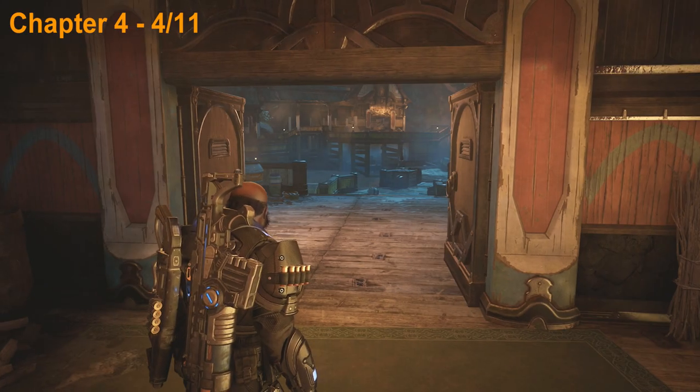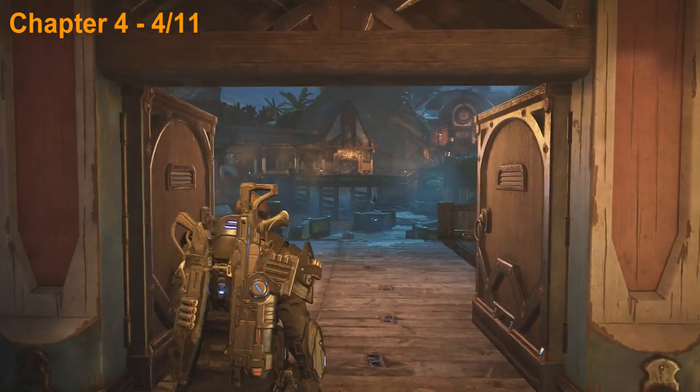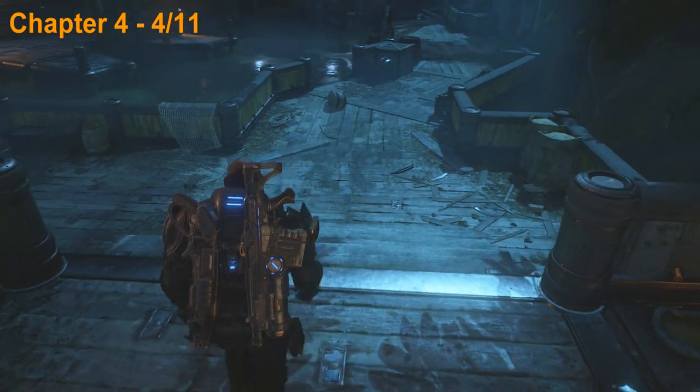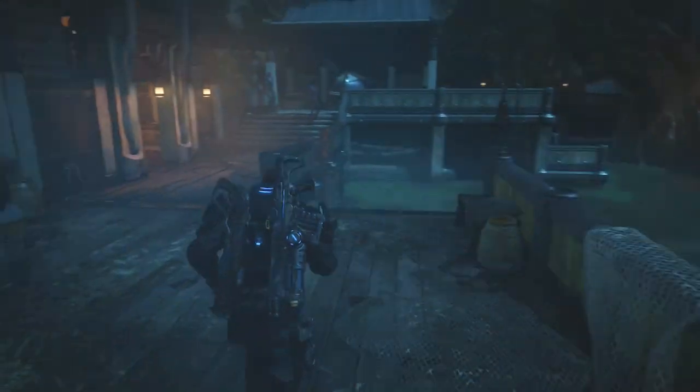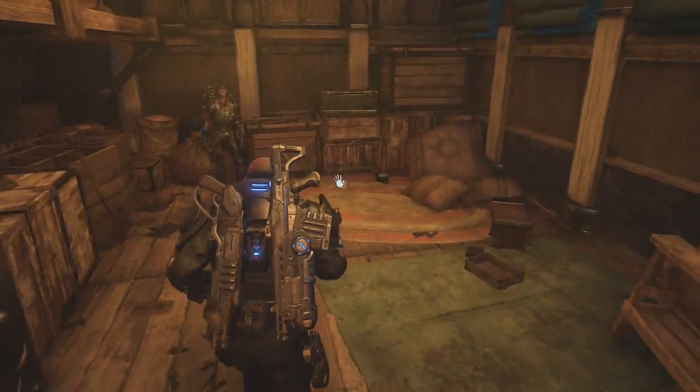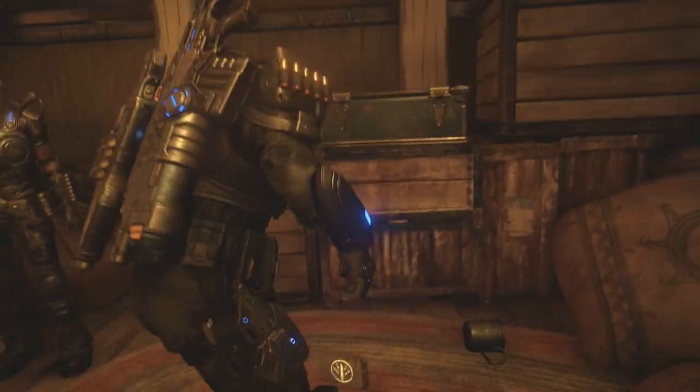This one is after you picked up the last collectible. Go ahead and open up this door here and continue forward and down the staircase to the left here. We're going to head into this building and the collectible is actually going to be on the ground right here so go ahead and pick that up.